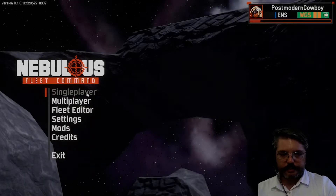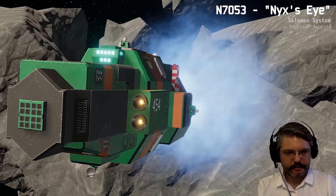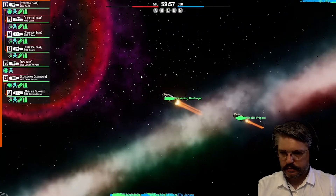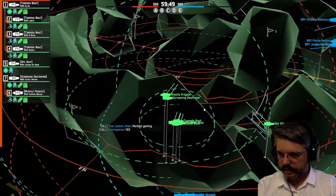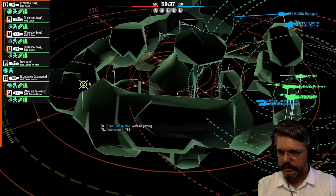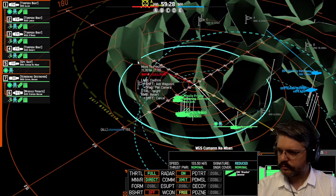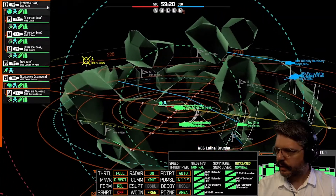I didn't make many significant changes — just tweaked the destroyer — so I'm saving it rather than saving as a new fleet. Going back to the main menu to find a multiplayer match. We're in a multiplayer match now, in the voice chat, we've got people to kill. I think we're going to win this one. Near Charlie — that's probably right — there's definitely a battleship. Yeah, okay cool, that's what I was hoping for.